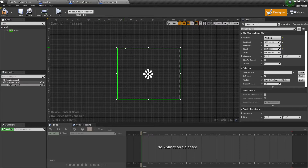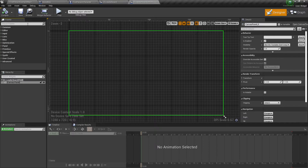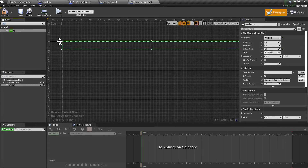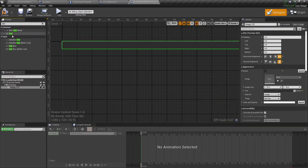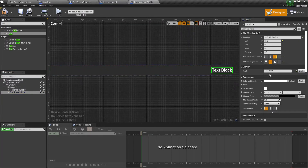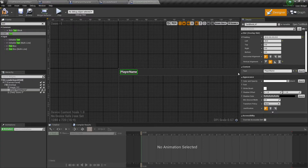We're going to set up the widget that will be dynamically loaded inside this per player. Add another user interface and call it UI_Leaderboard_Child. The leaderboard child is just going to contain the basic information we need. I'll do an overlay, add an image for a little background, darken it, then get some text. We'll center one text element, copy and paste it, and orient the second one from the right. Set this to score zero and the other will be the player's name.